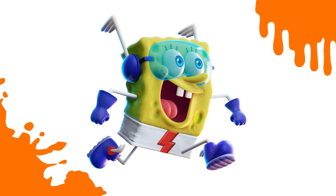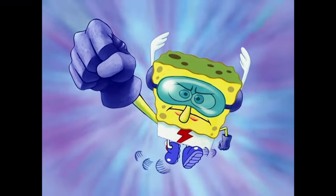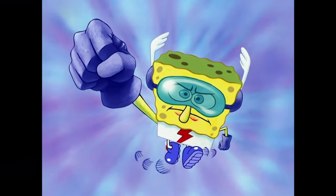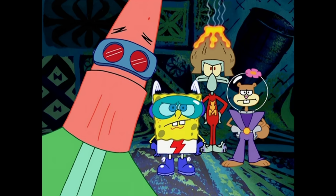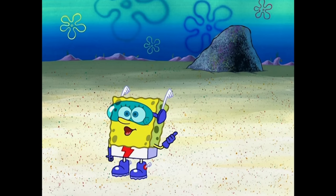Finally, SpongeBob is one of the few base launch characters to have a fifth costume, serving as a pre-order bonus. This costume dresses him up as the Quickster, his superhero alter ego that he takes on during the episode Mermaid Man and Barnacle Boy 5. The core cast all gain superpowers in this episode, and SpongeBob's power is super speed.